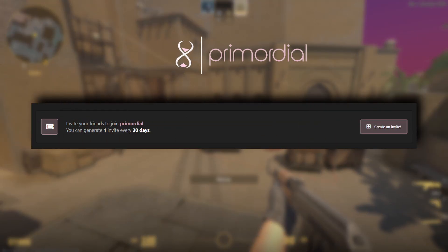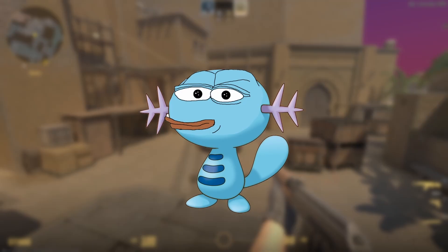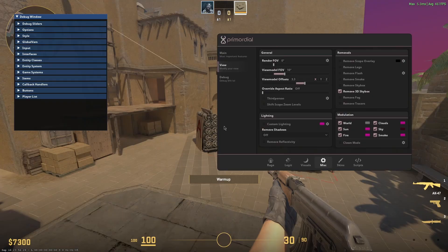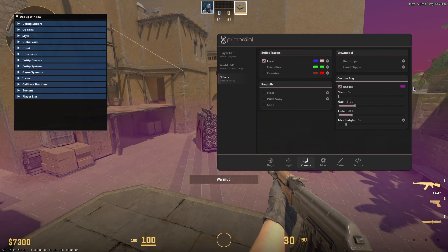What up, primordial people. Before I get into the update — invites are back open. So if you have a friend that has Primordial, they can invite you now, you can register. I don't know how long I'll keep invites open, but they're going to be open for now.